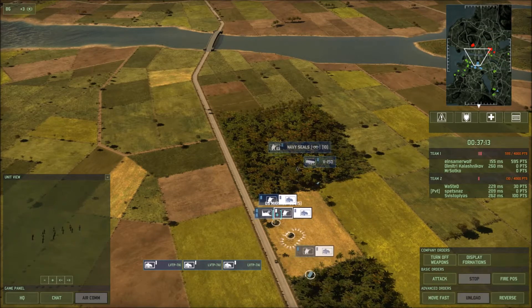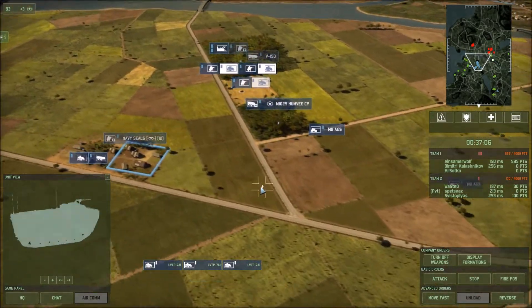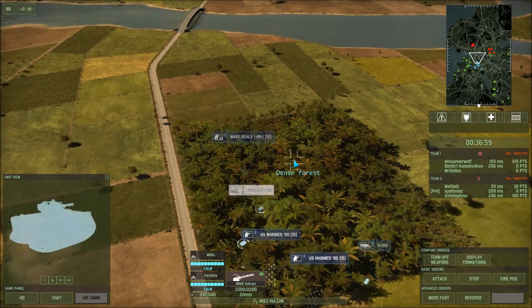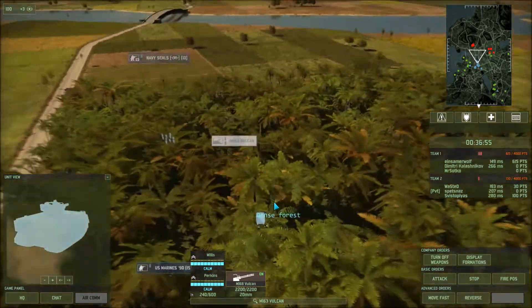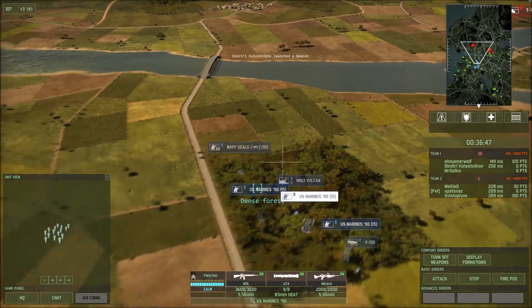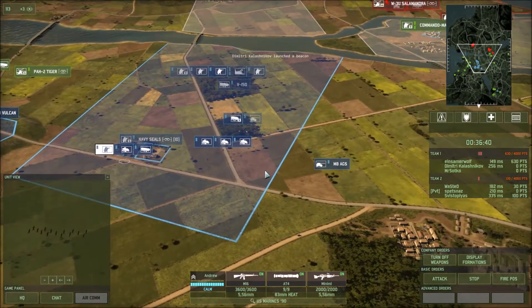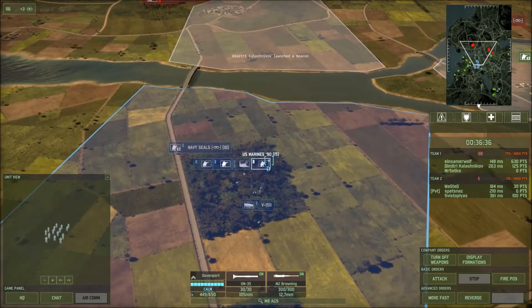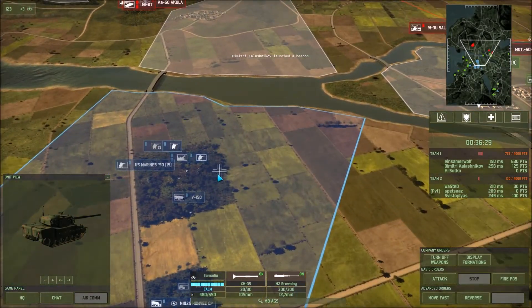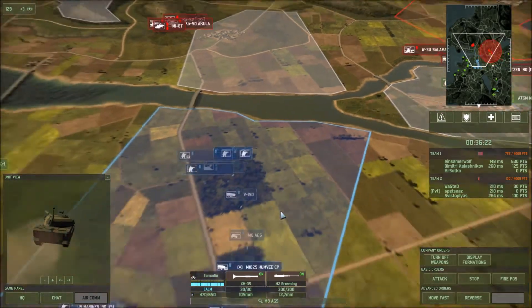We're going to unload the Navy SEALs. You want to make sure you unload pretty much as quickly as possible, because if your troops are inside these APC troop carriers, they will get pretty much demolished and most of them will die. You can have units in pairs or even more and run them around all at once, or you can strip them and have them in separate units. Now we have a pretty decent defensive line going. We're going to bring this tank up to the front — it's going to attempt to get anything that comes across that bridge.